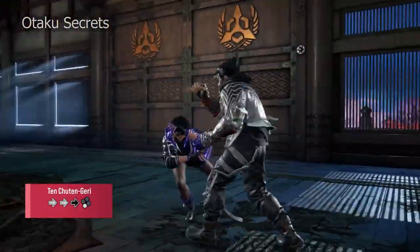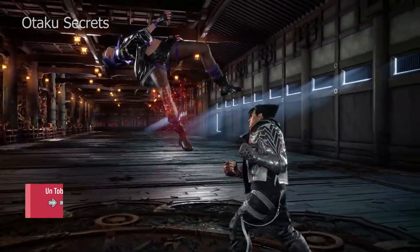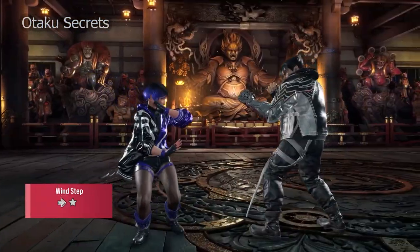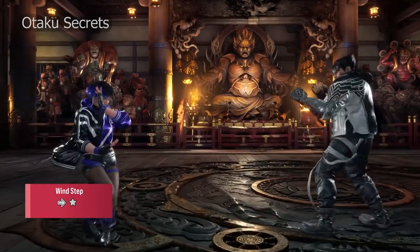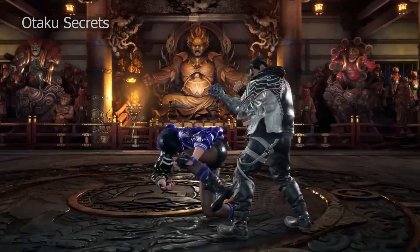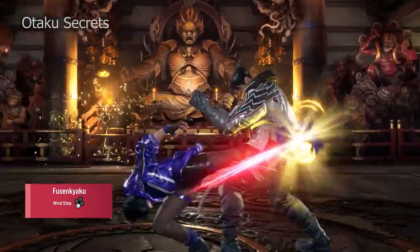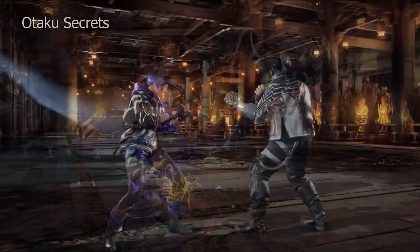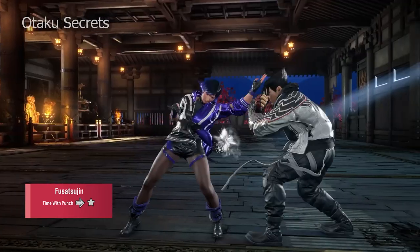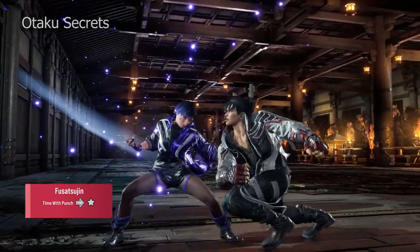Ten Chutengeri is a linear heavy-hitting mid and Untobi Kaijou Geri is a tracking high, both dealing chip damage and giving Reina the advantage on block so she can continue her pressure. Wind Step also helps Reina cover ground. This can cancel into Wind God Step at any time to access her Mishima moves, and also comes with the looming threat of Fusen Kyaku, a safe counter hit launching mid that acts as a preemptive shield. Wind Step even has a very small punch parry window with Fusatsujin, so fans of Third Strike will be happy to know you can tap forward into an attack to parry it.